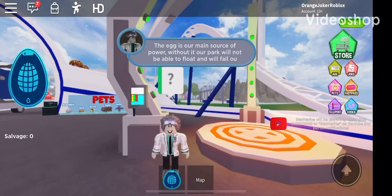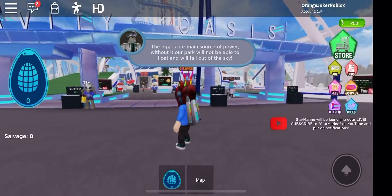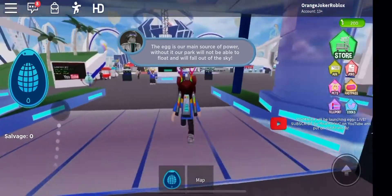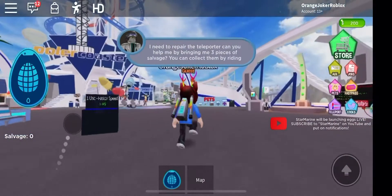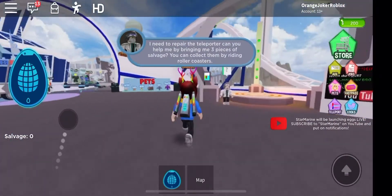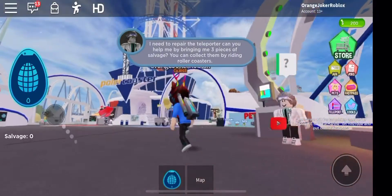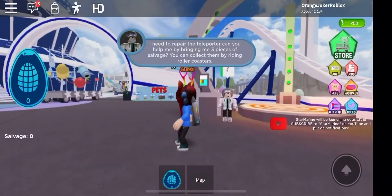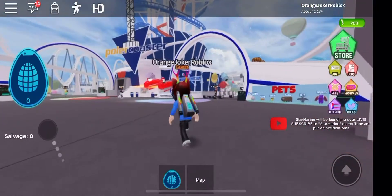Hey, what's up guys, Gamer Ryan Toby back with another video. We're here back on Roblox again to do the egg hunt 2020. We're at Gravity Oasis theme park. There's a guy telling me something, and yeah, there is an egg here — I know how to get it because I did some research on where to find it.